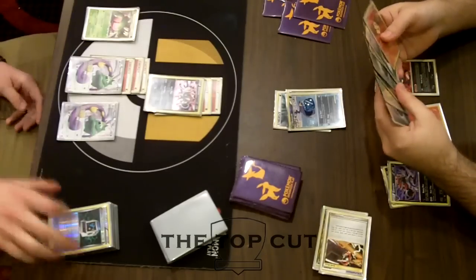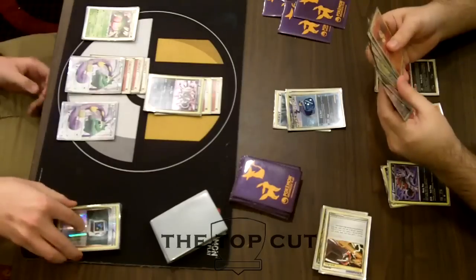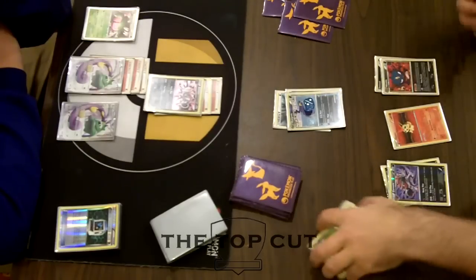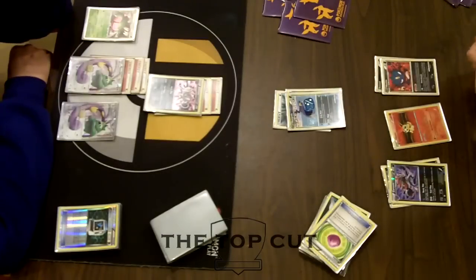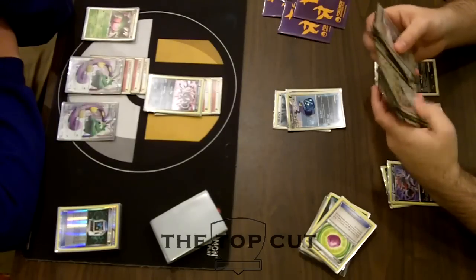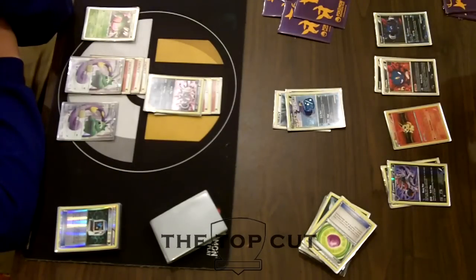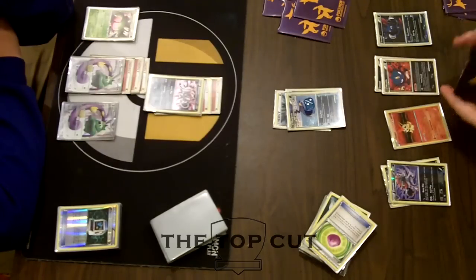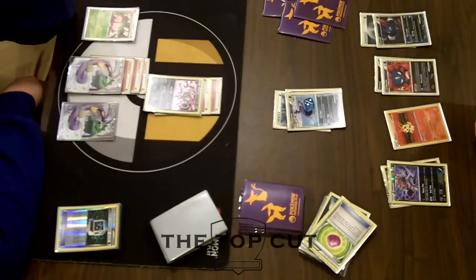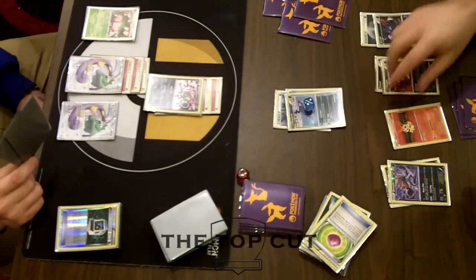AJ is going to Junk Arm a couple cards from his hand — his hand is actually pretty big now from that Copycat. It looks like he drops an Eviolite and a Dark for a Communication. Not really sure why he'd drop the Eviolite; he could try to protect his bench, maybe put it on the Victini to stop Kyle from getting a linear attack later game. He does get another Sneasel. Maybe try to get another Audino — Audino's HP is a little bit higher than Sneasel's.